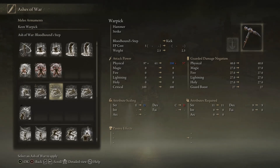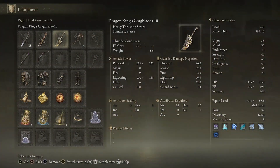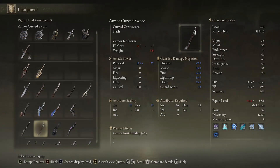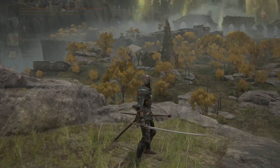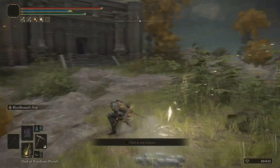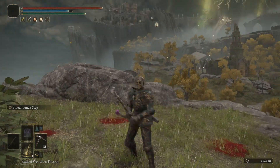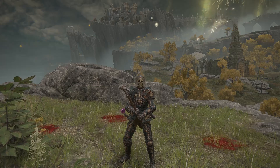So you gotta make sure you pay attention to that tradeoff. Now if I equip the War Pick, it's a Keen War Pick and it has Bloodhound's Step too. Alright, so that's how to increase the attribute scaling on your weapon — I'll see y'all later.